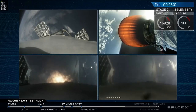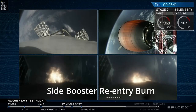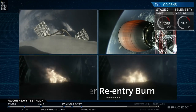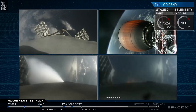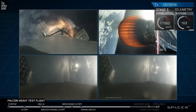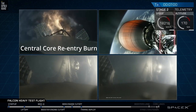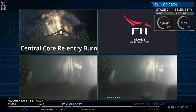A few moments later, and as you can see on your screen, that re-entering run goes through stitches. The side booster's entry burn is shut down. The center core entry burn is over, with the center core in the upper left of your screen performing its own re-entry burn.